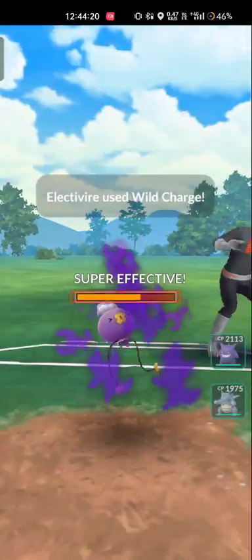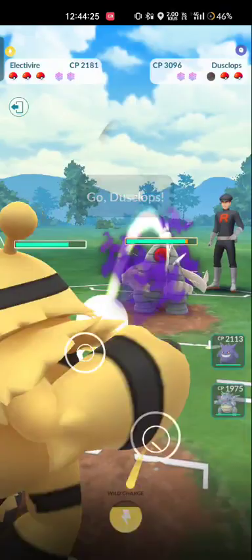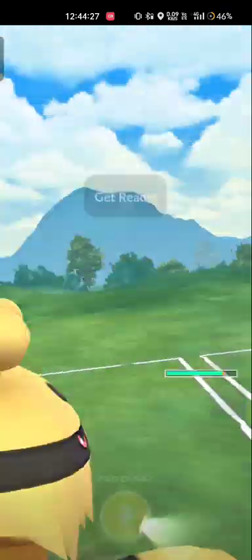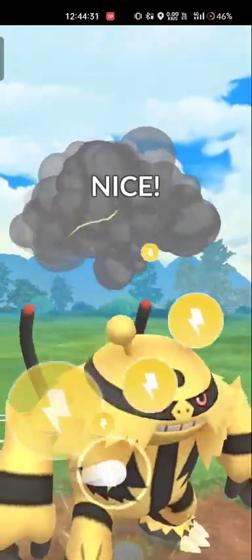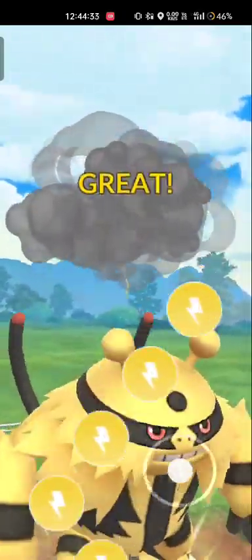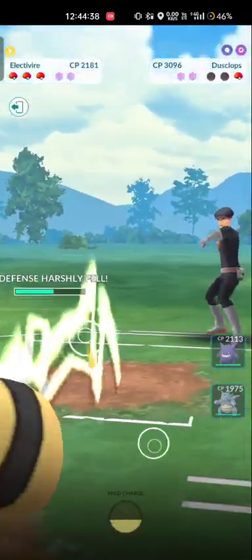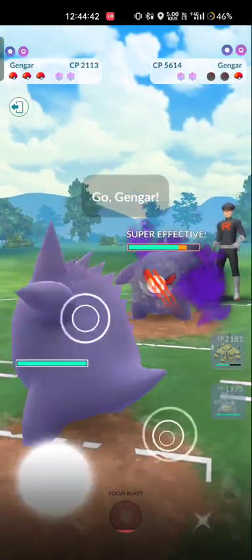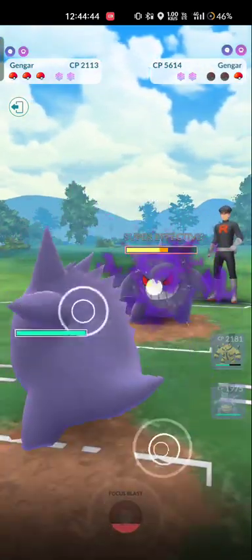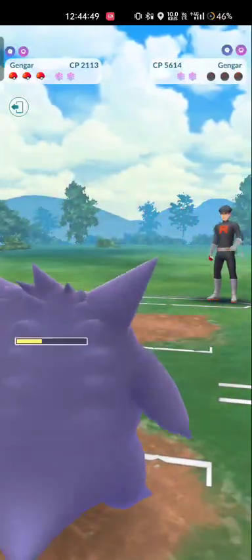Unfortunately, their Pokémon are all of a higher CP than mine, which means I have to use these early on. These grunts don't use the shield, but the bosses — they 100% use the shield, which is kind of annoying. I don't want my attack to go down right now.